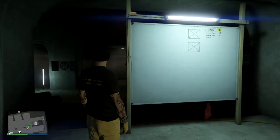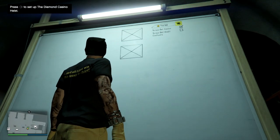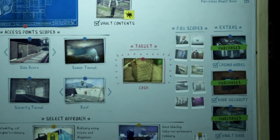Head back to your planning board and you will see that it's blank because you've cancelled the heist. Go up to the board and it will ask you to press right on the d-pad to set up a new Diamond Casino Heist. It will then tell you that it will cost another $25,000 to do this — simply accept. As you can see, the vault contents has now changed from Artwork to Cash.